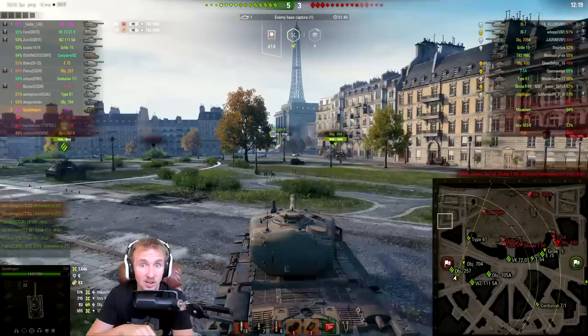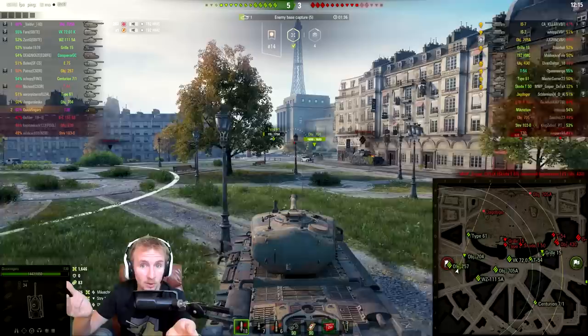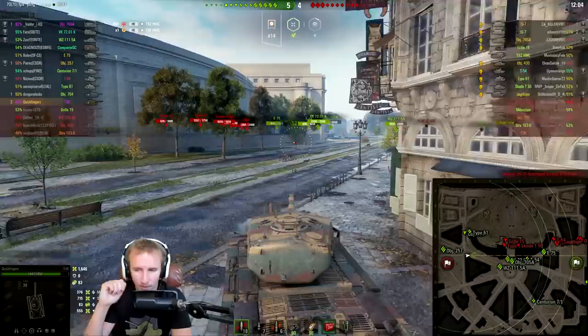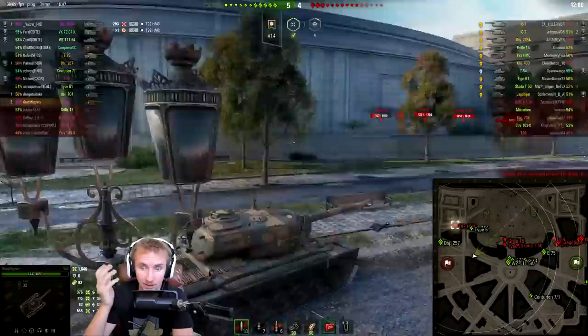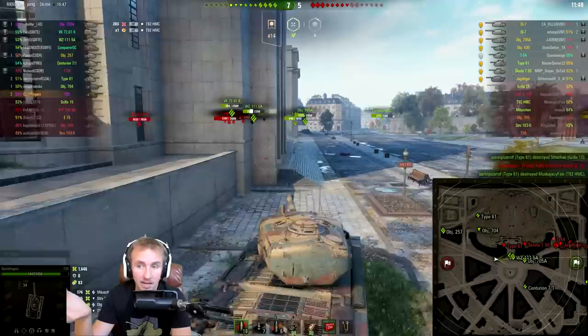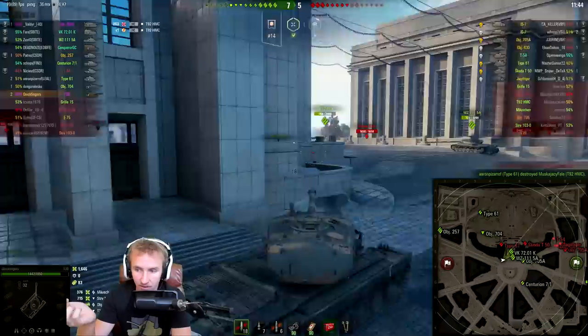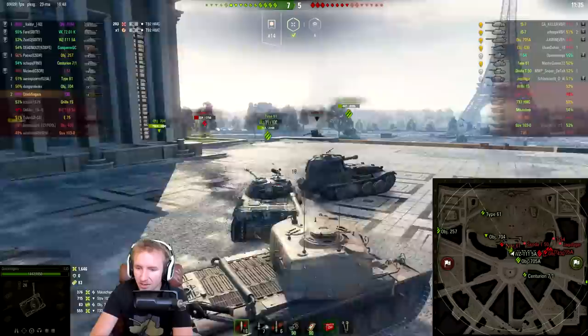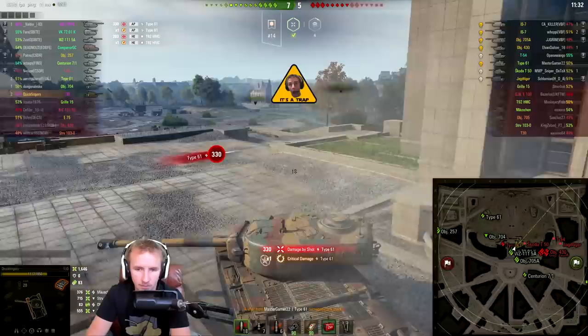We've kind of turned this into a circle fight — they've gone clockwise and we've gone clockwise too, just starting at different positions. We're approaching the enemy's base and I could cap if I wanted to. I kind of want the extra damage and experience, and I also thought I might need to go back and protect the cap circle. But look what the enemy platoon are going to do — they're actually pushing out aggressively along the E line. Amazing stuff by the enemy team.